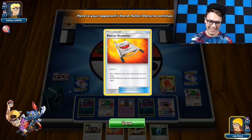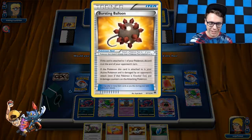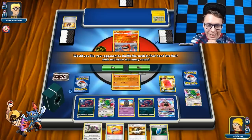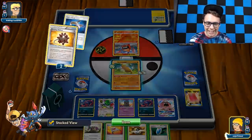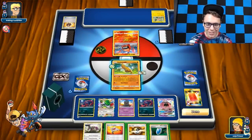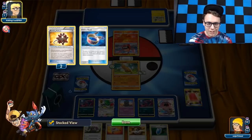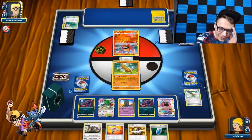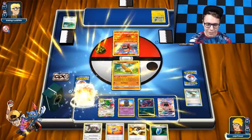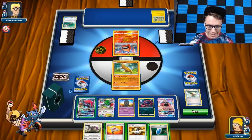Show me what you got — Rescue Stretcher. I want to look at your discard pile to see if you can Rescue Stretcher for anything. I want them to keep that Rescue Stretcher — they ain't got nothing in that discard pile to Rescue Stretcher for, so we're cool. And then I'll just pass to my opponent. Oh, they got the Field Blower off the top! I guess I probably should have retreated into the Zorua. They had a one-card hand and still got Field Blower off the top.